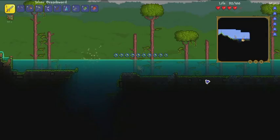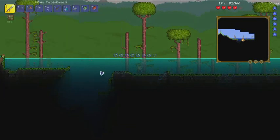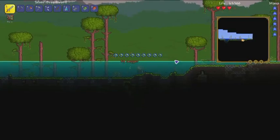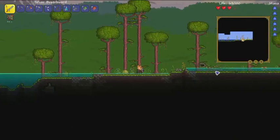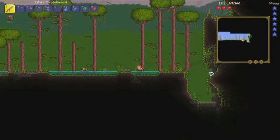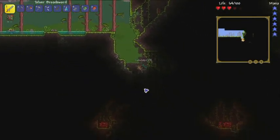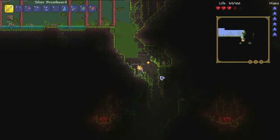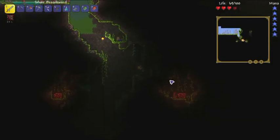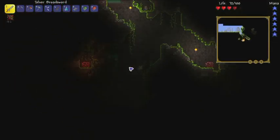If you put it in sand, it'd be... Did I just get a robot hat? Cool, we'll wear that later. The jungle's on this side, which means the dungeon must be on the other side. I think that's how it works.